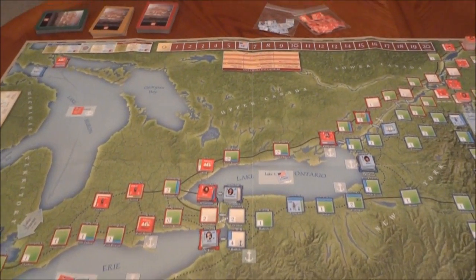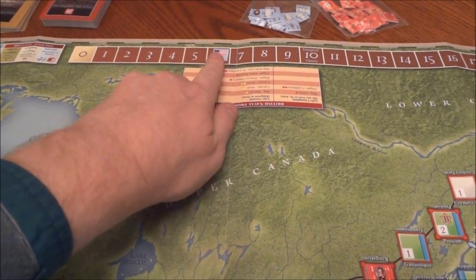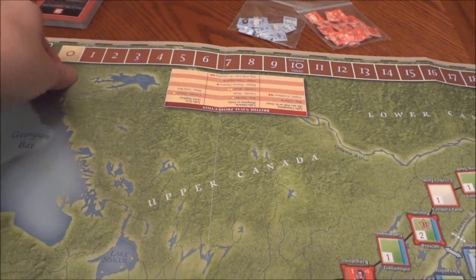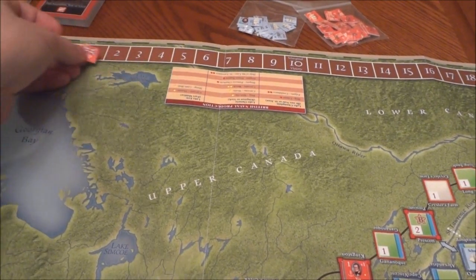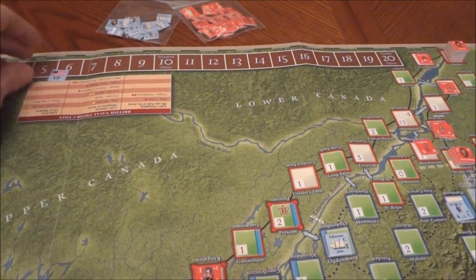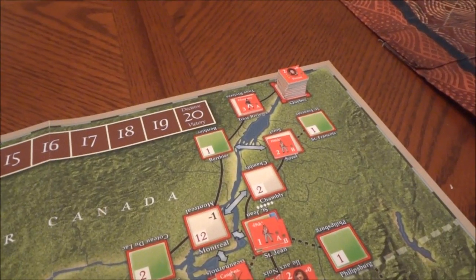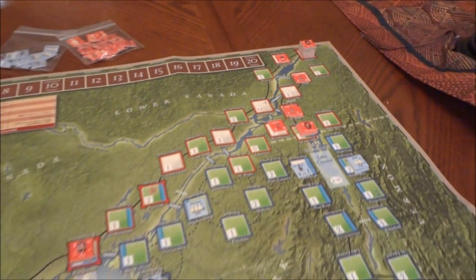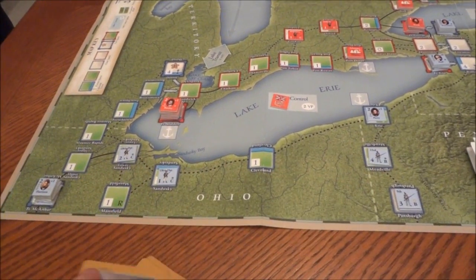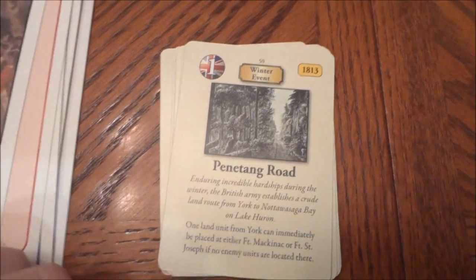What we're trying to do is build up on the victory point track. If the Brits get victory points, they reduce the track; if they get down to zero and get more, they flip it to its red side and come back up that way. You've got marginal victory and decisive victory on there. There is a way to auto-win: if the Americans ever capture Quebec they get an instant decisive victory. And down here, if the Brits get three of the four specific places, they get an instant victory.